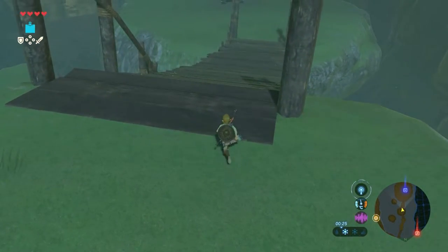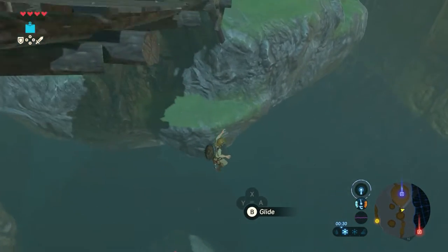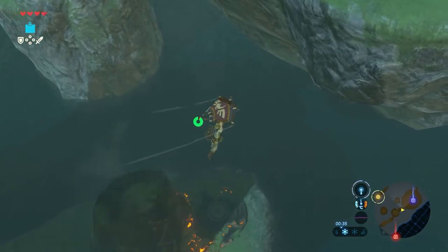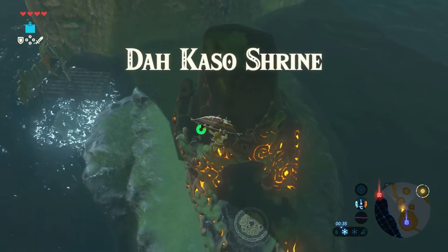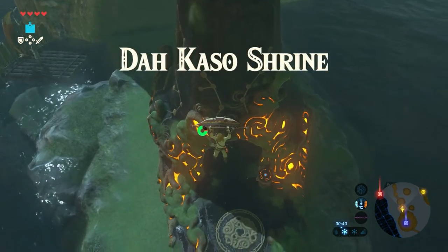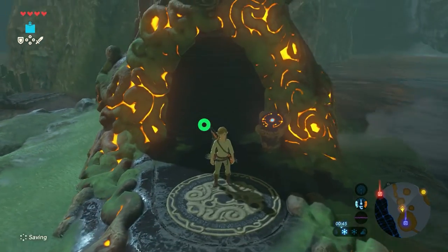When arriving at the third bridge, you can see a Hinox sleeping on the island. Walk towards half the bridge and jump down, then use your paraglider to glide down. And now we've reached the shrine.